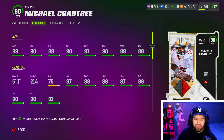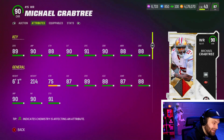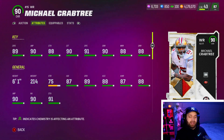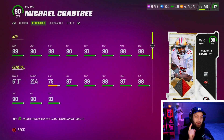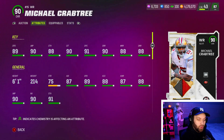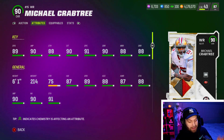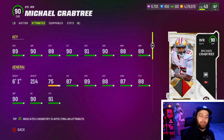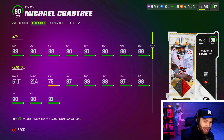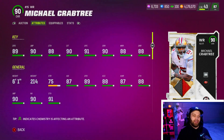At number one, I think every single person watching this knew it — Michael Crabtree. He has 89 speed, which is the highest in the game for wide receivers. There are only two other 89 speed players in the game: a tight end, Dave Casper, and Tariq Woolen on defense. Michael Crabtree is light years above every wide receiver being plus one speed, and that is a big deal this early on.